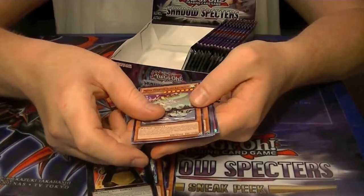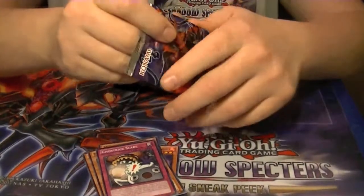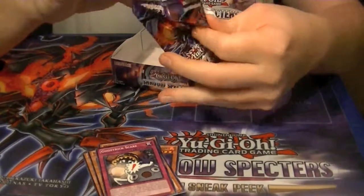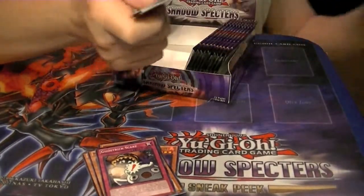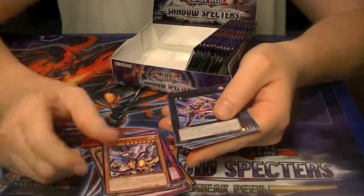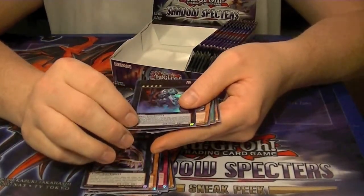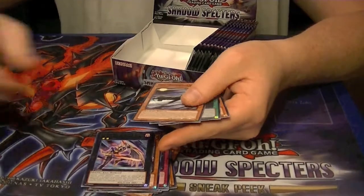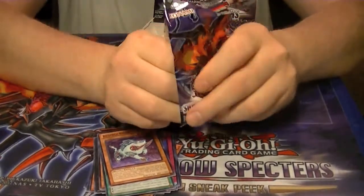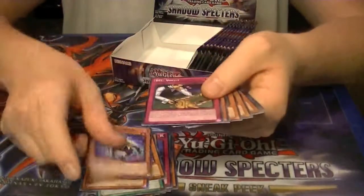Rare Mecha Phantom Beast Kyle Griffin. Number 65 Gem Buster. And Ultra Rare Crimson Knight Vampire Braum — first one of those out of our case so far. I think I need one more of those in my deck. May only run one.